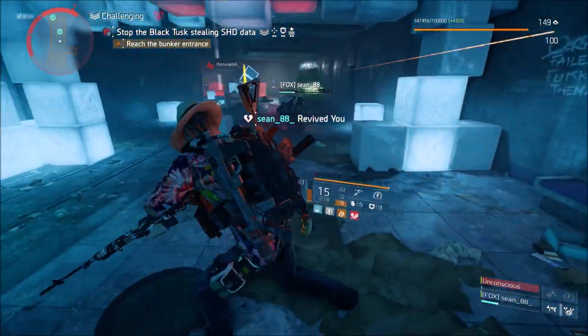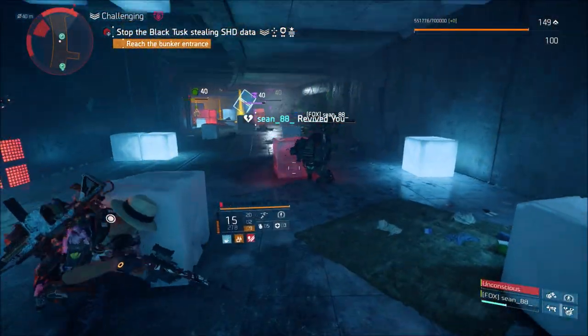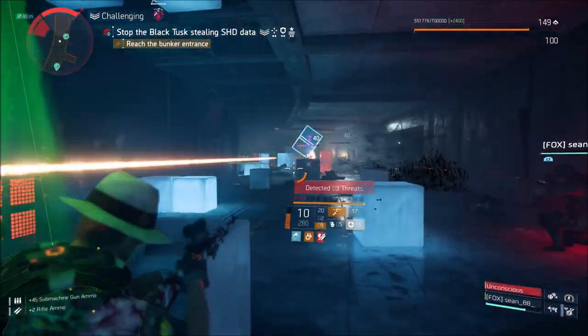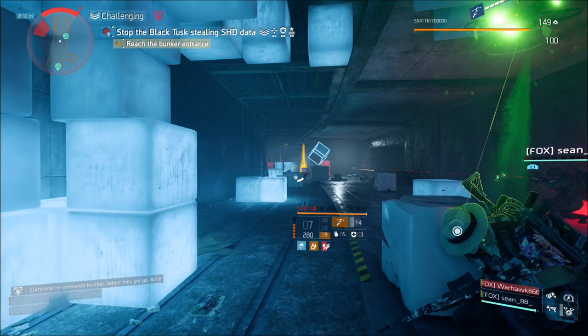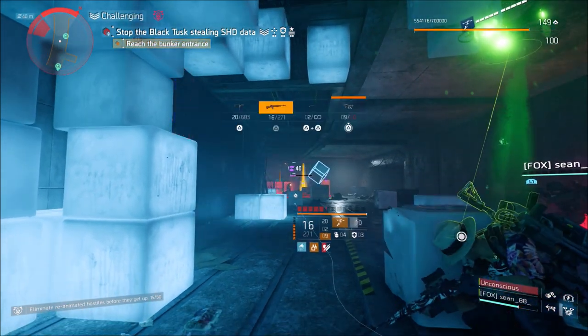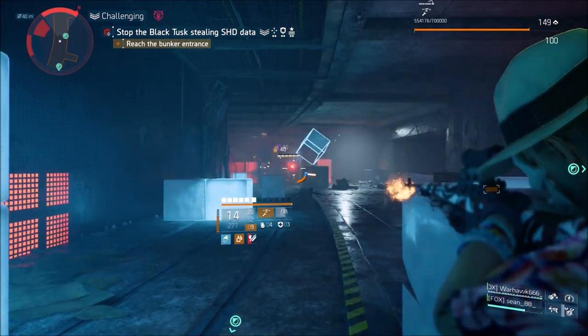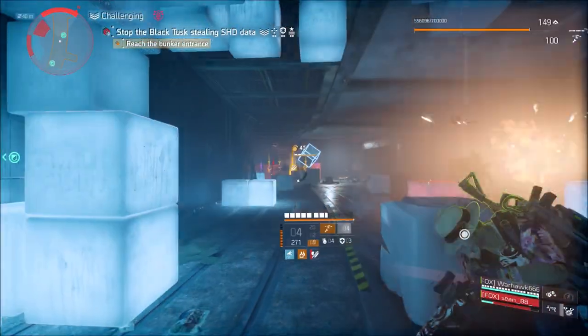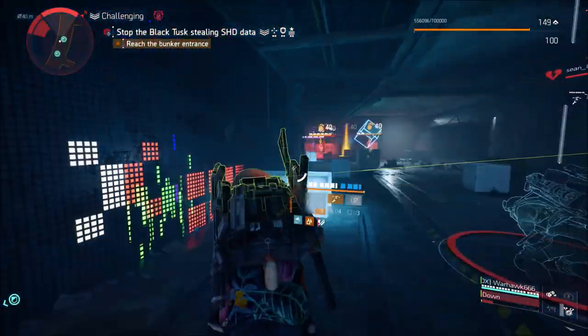The new gear brand set Walker Harrison Co. will be added into the loot pool to drop everywhere. Some new named weapons include the Mechanical Animal, which is a SIG 556, and the Harmony, which is an MK 47. There's also new named gear - the Matador, which is a Walker Harrison Co. backpack with Perfect Adrenaline Rush.